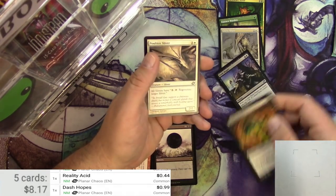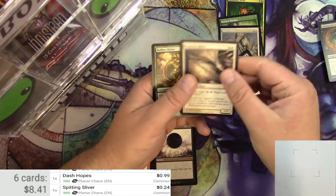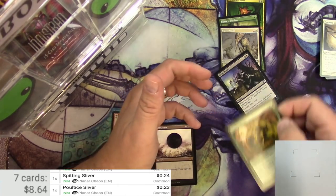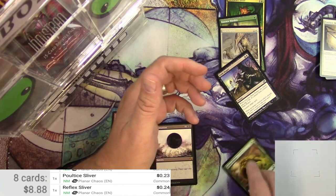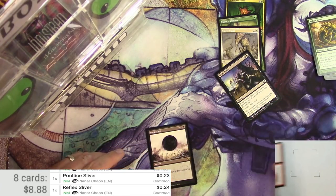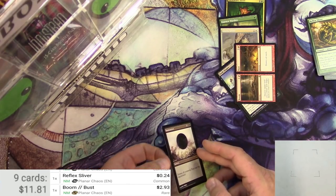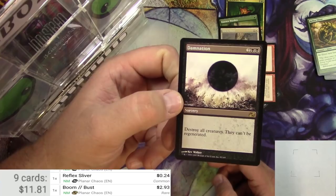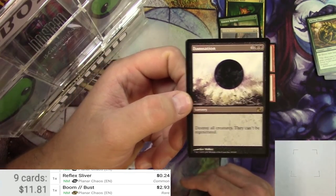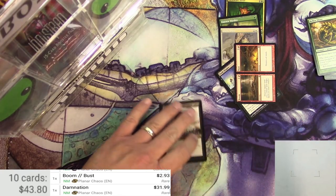Spinning Sliver and Pulled to Sliver might not be a whole lot, but I'm going to check them. Reflex Sliver might be a little bit better — or not. Let's scan up Boom or Bust — $2.93. But the big winner, clearly, is Damnation for four. It's a sorcery to destroy all creatures that can't be regenerated. Amazingly good card. $31.99. We are well on our way to having a good pack opening here.